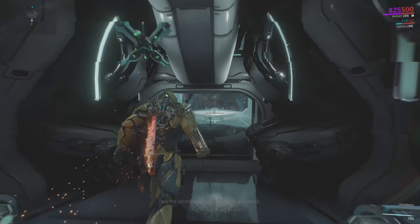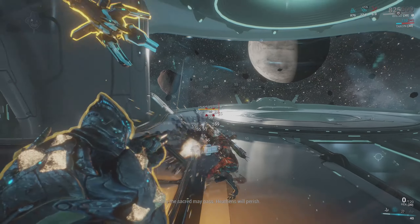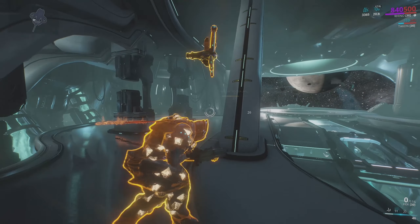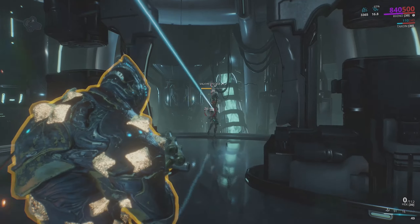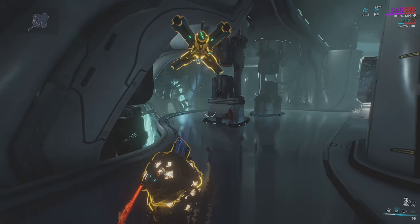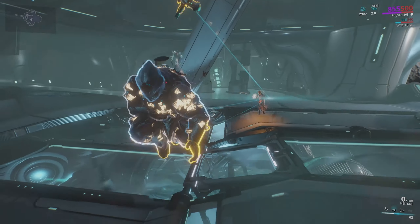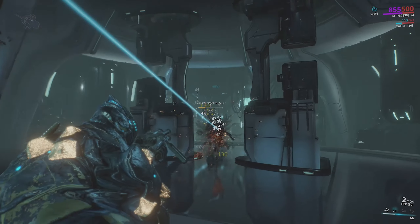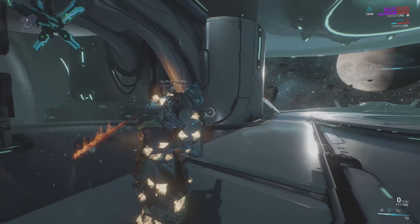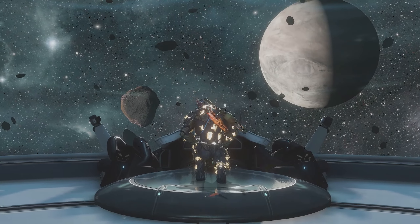Now on to killing Valkyr — you want to focus on using Rhino's second ability, Iron Skin. This ability will make you completely invulnerable for a period of time until Valkyr manages to shred through it, and then his third ability, Roar, is going to buff up your overall damage. Pop Iron Skin at the beginning of the fight and soak up as much damage as possible to increase the effectiveness of the ability, then when you have enough energy to cast Roar, cast it and keep shooting at Valkyr's head until she dies. You also want to ensure that you have your Taxon Sentinel equipped with as many helpful mods as possible — a good example would be Guardian, which will restore your shields. Valkyr is a pretty tough spectre to take down, and so is Trinity. You can do the exact same strategy versus Trinity if you're still struggling with her too.